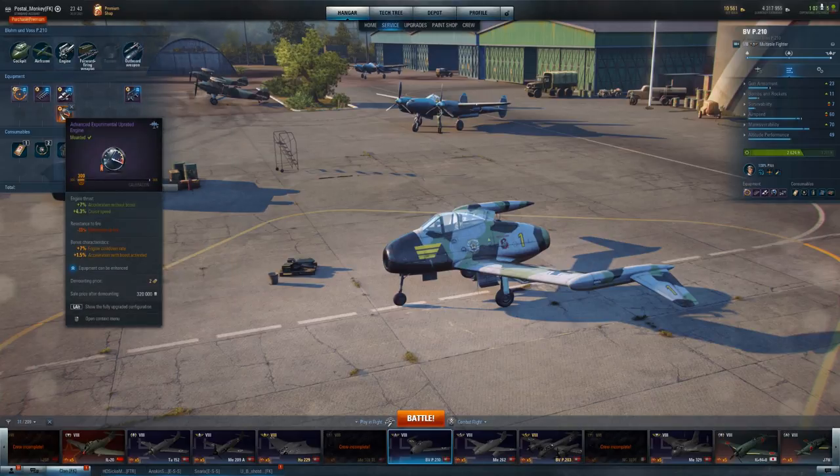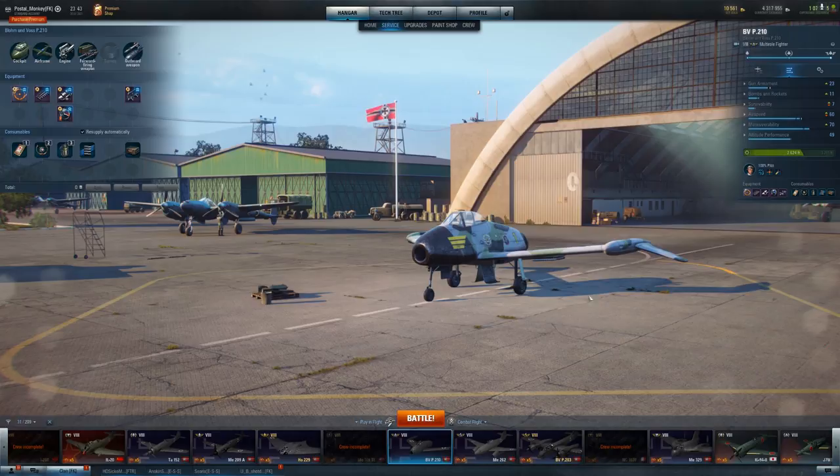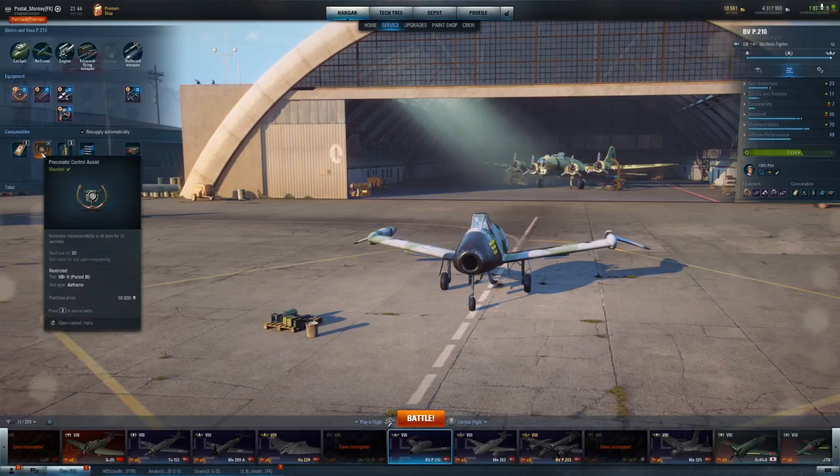On top of that I'm getting more acceleration without boost and other bonuses from that. The reload speed on the rockets is really where the impact of these rockets can't be understated - as you just saw in this battle. The LA-11 in that last direct confrontation was able to outmaneuver me very well, so kudos to him. For equipment I've gone ahead and put the gyroscopic sight - obviously I want accuracy on my guns impacted as much as possible. It also has a 10% chance of inflicting critical damage and 10% chance of causing fire. For consumables, I've gone with first aid kit, pneumatic control assist, and engine cooling.